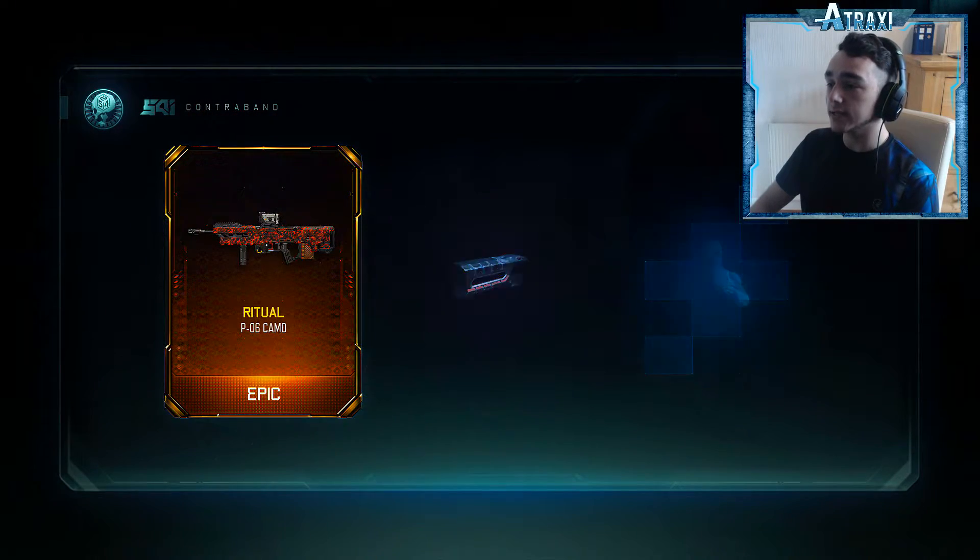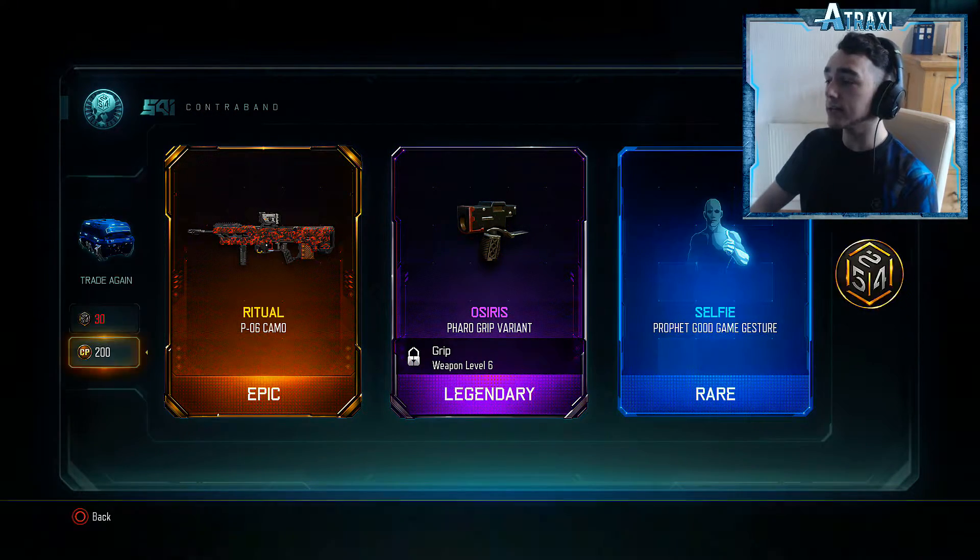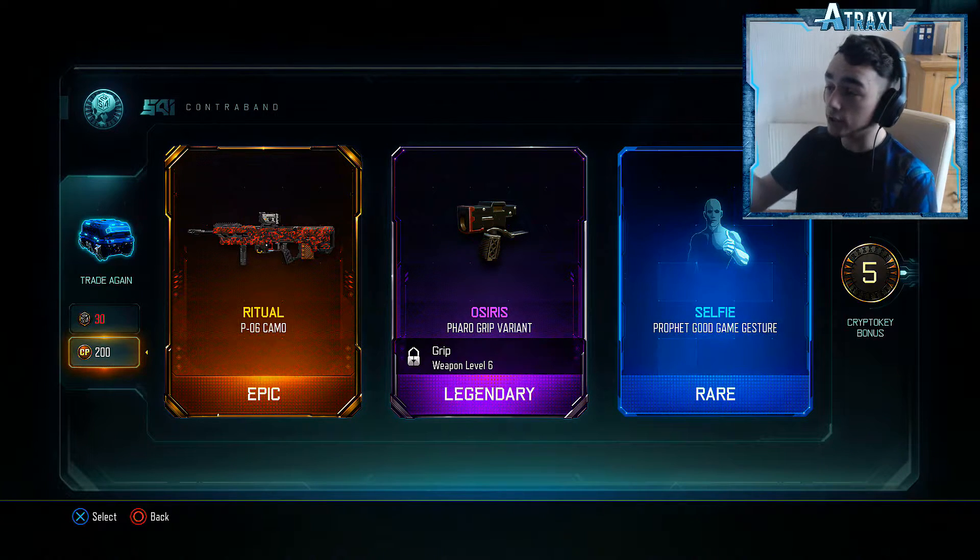Coming in at supply drop number 3, we got the Ritual PO6 camo, the Orysis Pharaoh, grit bearing, and the selfie profit game gesture, which I think I've already got. I think it was for the Seraph — when I did that supply drop the other day by myself I did end up getting a selfie game gesture, but I can't remember what specialist character it was on.